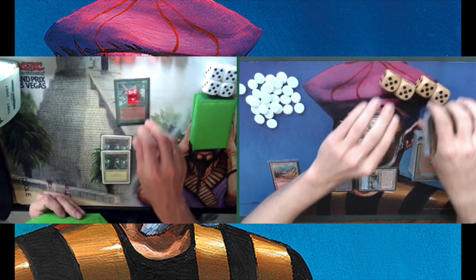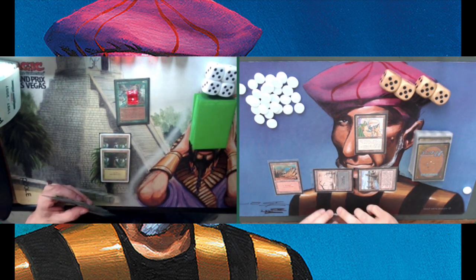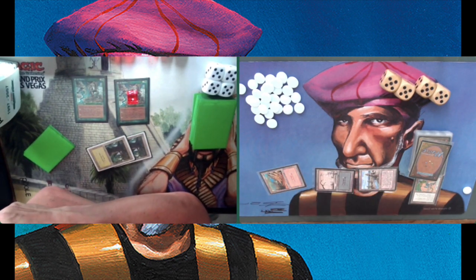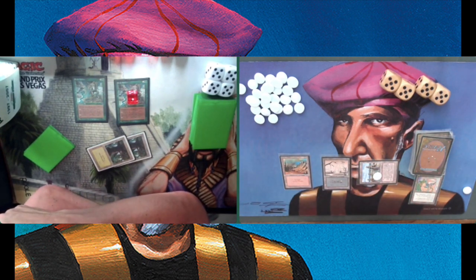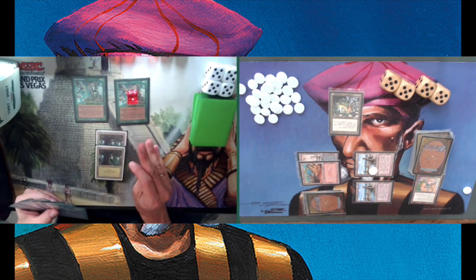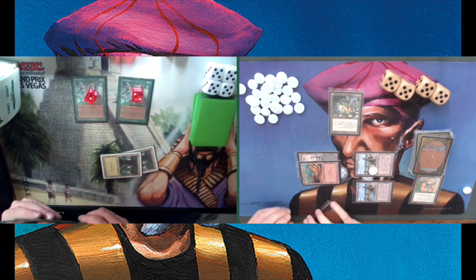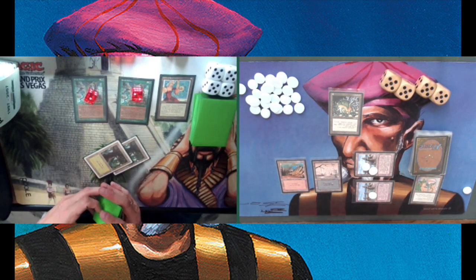Gideon plays another Elvish Farmer but no third land. I keep my Sand Silos tapped, get a new storage counter, tap two, play an Io Pile, and play another Sand Silos. Still no land for Gideon — both Elvish Farmers are ticking up their Spore Counters. Then Gideon plays a Balm of Restoration — you can gain two life or prevent two damage — but he has no mana to activate it. So I quickly use my Io Pile to kill one Elvish Farmer before he can make a Saproling token.